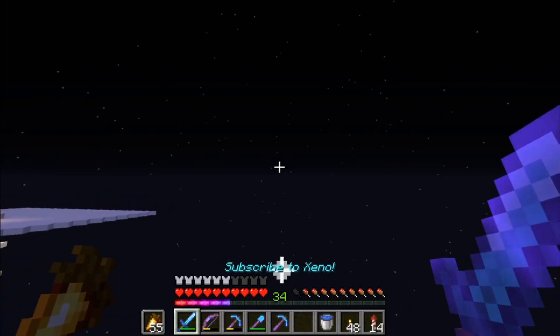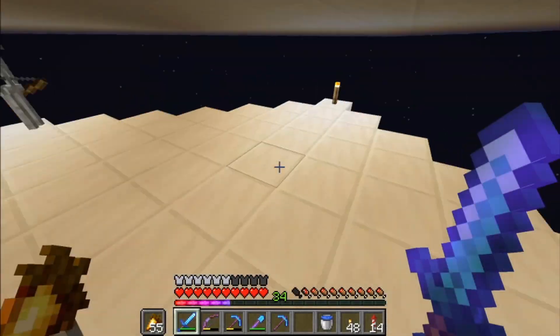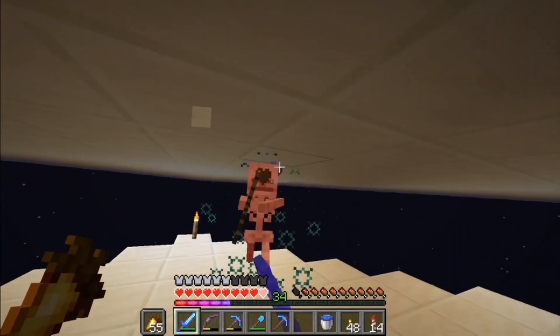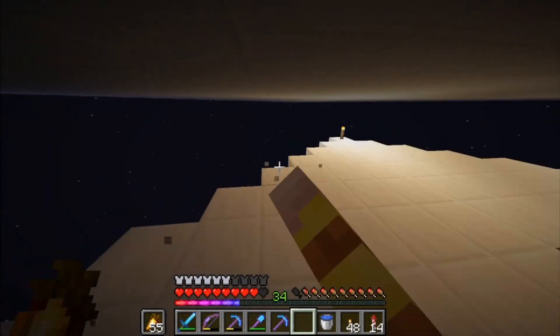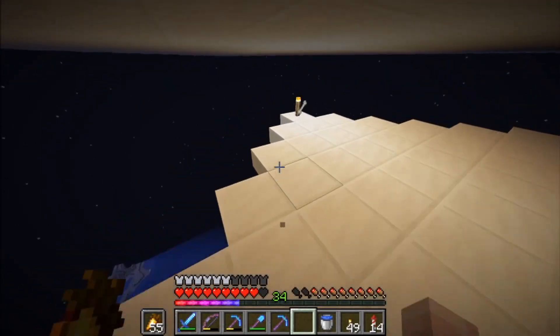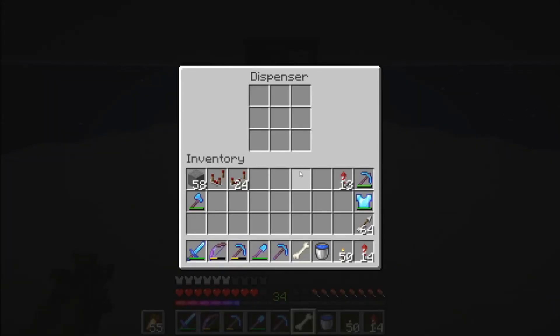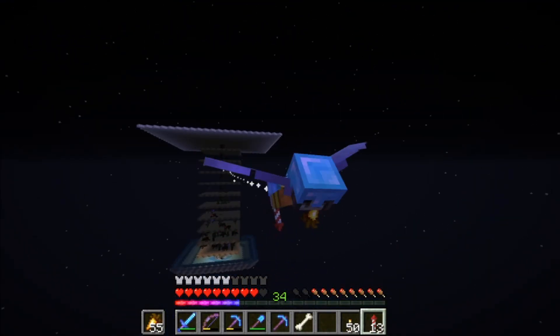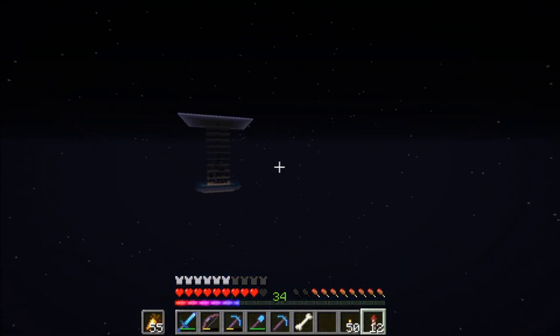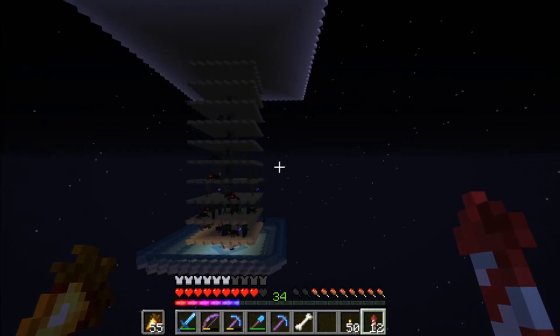Now all we have to do is the last layer — and we have to kill this skeleton and get rid of all the torches, of course, because you want mobs to spawn. Place the water bucket in the dispenser. If we fly away, you can see how many mobs are spawning. Yeah, it's pretty ridiculous.